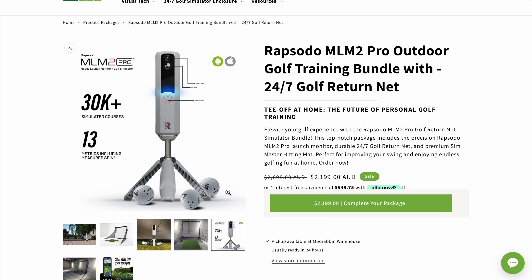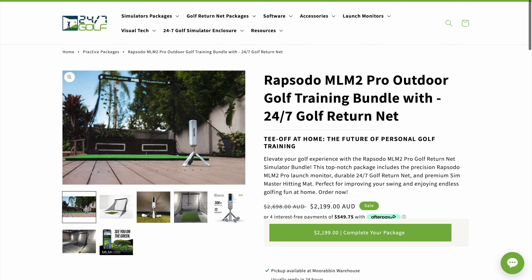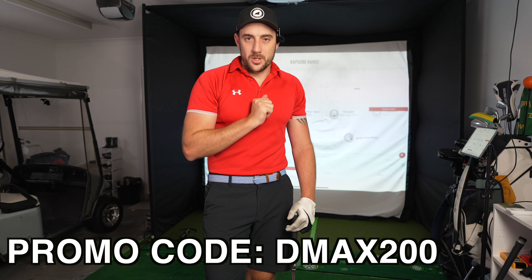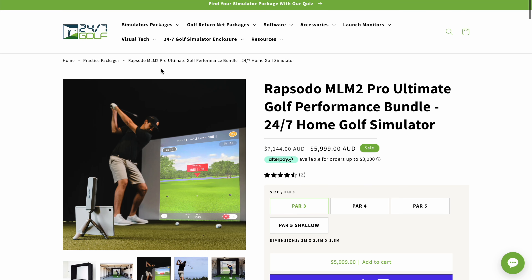While that's running in the background, 24/7 Golf have an offering for the Rapsodo MLM2 Pro that is the cheapest, best value offering on the planet for an outdoor golf simulator bundle. You can get the Rapsodo MLM2 Pro, a hitting mat, a hitting net, and side nets included for only $1,999 Australian when you use my code DMAX200 — it'll take a further couple of hundred bucks off the already discounted price. If you're looking for something for Christmas, with this new Rapsodo MLM2 Pro update, that is literally unbeatable and insane value. For indoor simulator packages, they have a whole bunch of different options for varying budgets. The discount code applies: DMAX200.